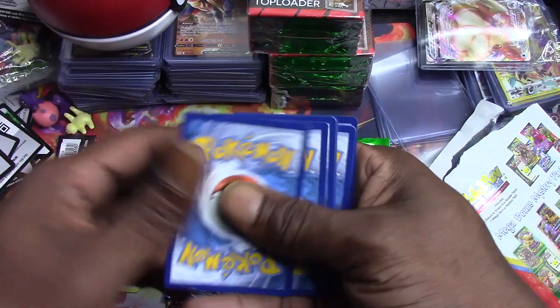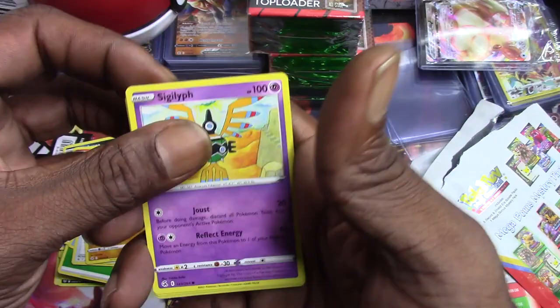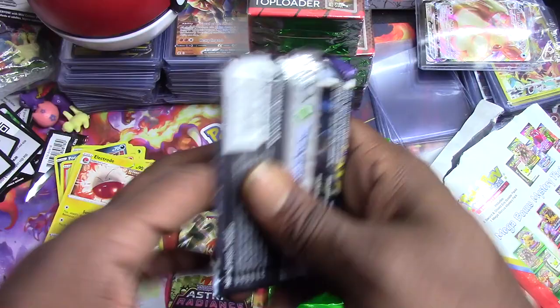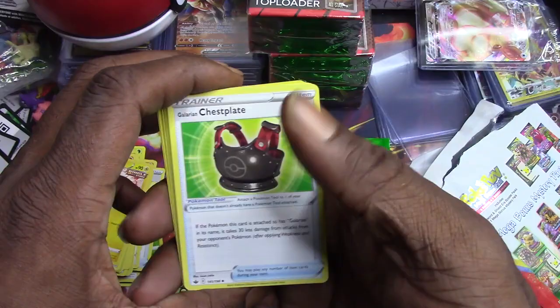Fusion strike, let's see what we got. Excadrill, Croagunk, Cross Switcher, Clobbopus, Growlithe, Stufful, Sizzlipede, Toxel - mushroom rant reverse holo and Electrode. Guys we have not gotten any real hits, like nothing even penny sleeve worthy yet. Yikes.